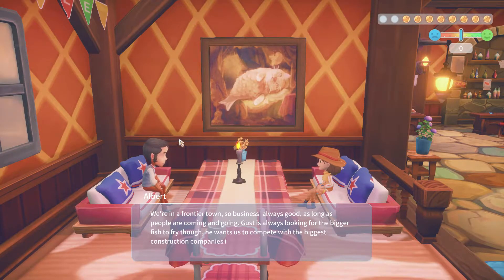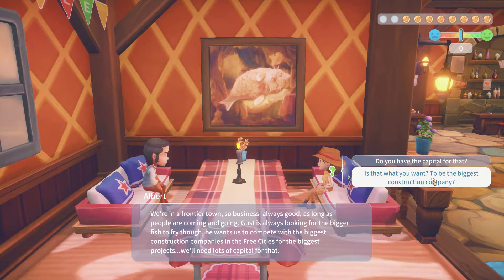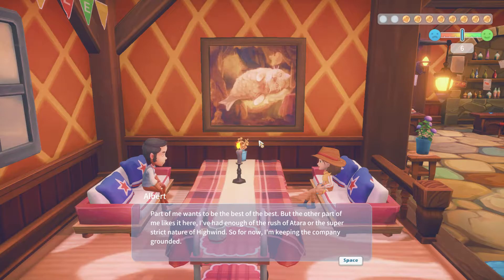He answered that so quick I can't even read it, just something flashing. Wow, that's a lot of stuff. We are in Fjord Frontier Town so business is always good as long as people are coming and going. Gus is always looking for the bigger fish to fry — he wants us to compete with the biggest construction companies in the three cities for the biggest projects. We will need lots of capital for that.